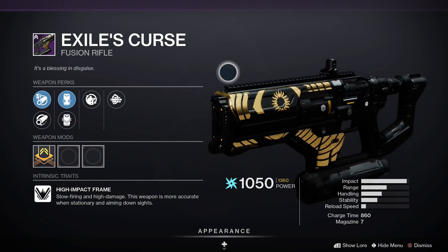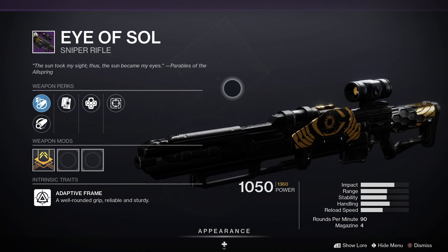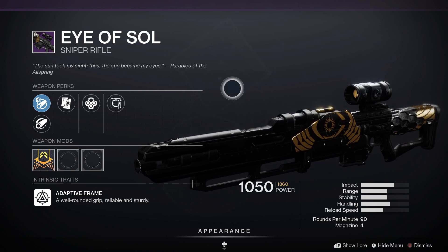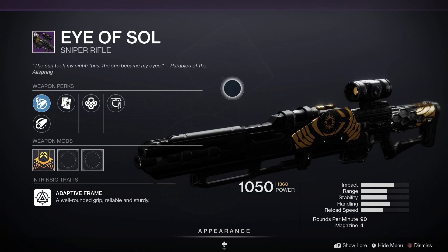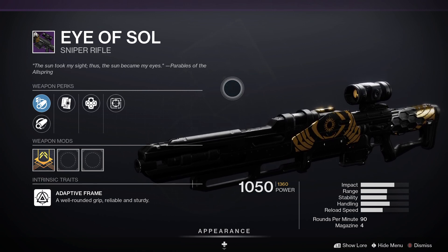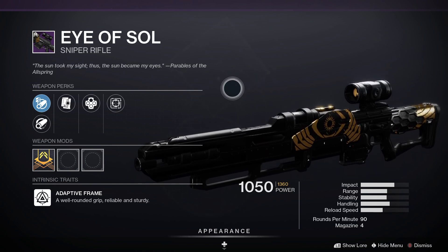At seven wins we've got the Eye of Soul, a legendary kinetic sniper rifle with an adaptive frame — well-rounded, reliable and sturdy. It has 70 impact, 55 range, 54 stability, 51 handling, 46 reload speed. It's a 90 rounds-per-minute sniper with four in the magazine, sitting in the kinetic slot — really really good.